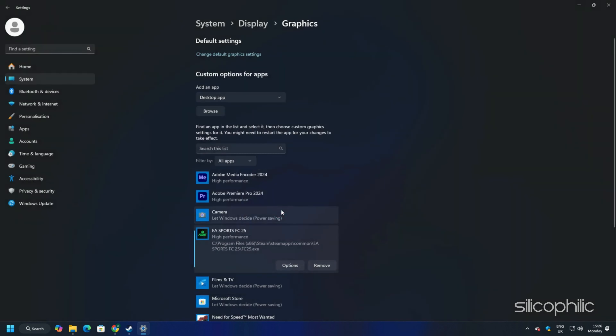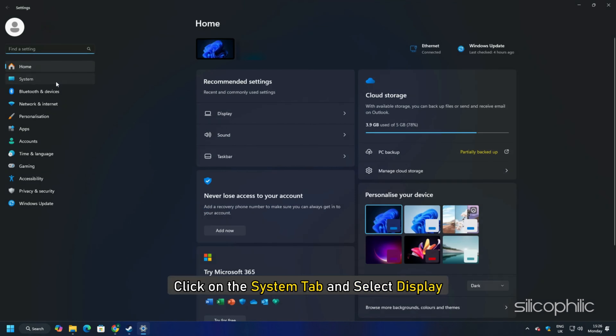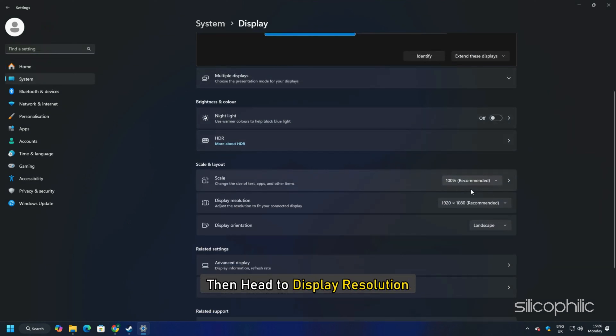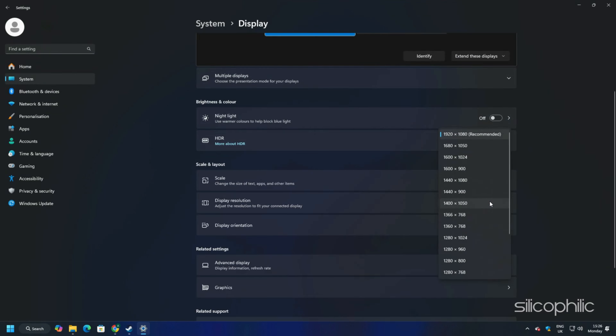Method 6: You can also try a lower resolution from settings. To do that, go to Windows Settings, click on the System tab, and select Display. Then head to Display Resolution. You can try a lower resolution than the recommended one for your PC and check if the game loads now.